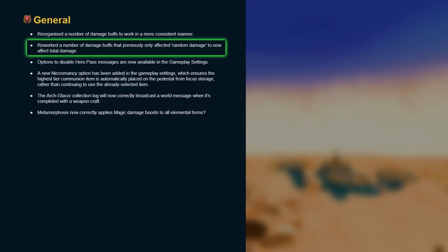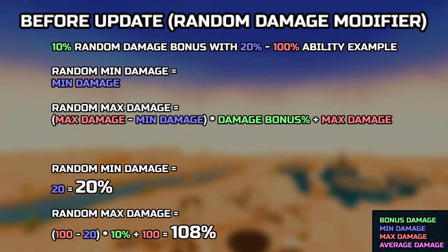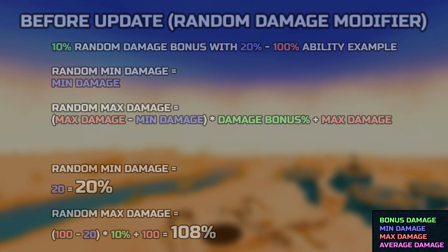So what was random damage, and how did it exactly work prior to this update? Basically it took the range of the ability and multiplied it by the percentage damage bonus and added it only to the max damage and not the min damage. Not only is min damage valuable for overall damage, but max damage in a lot of cases is less valuable due to hit caps, and worst of all it further increases the already ridiculously large damage range, making it much more RNG and inconsistent.